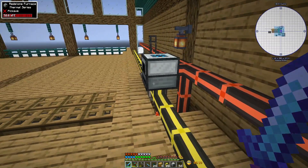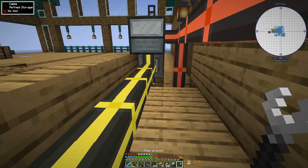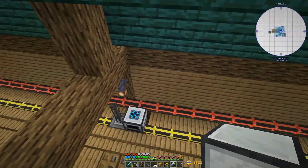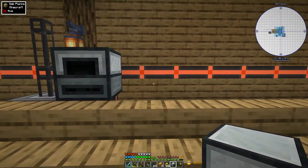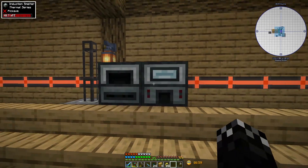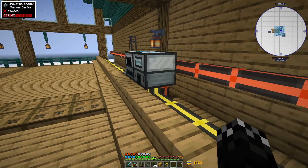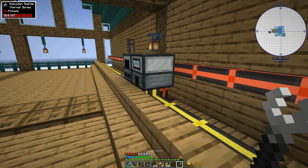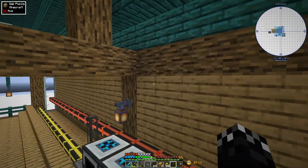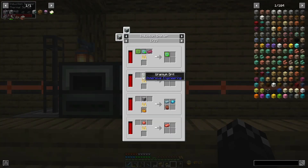One thing I do need to do is pop that there. We need to set up the output. We can pop this guy down here, set up the input-output — in on the top, out on the bottom. I think that's set to extract now. Yes. So the induction smelter — there are a few recipes we can set up with this.